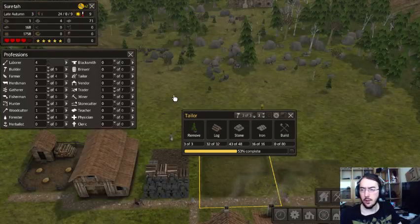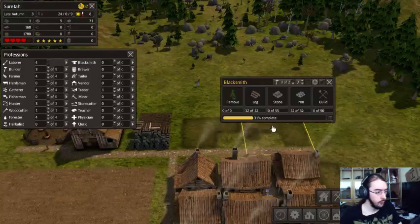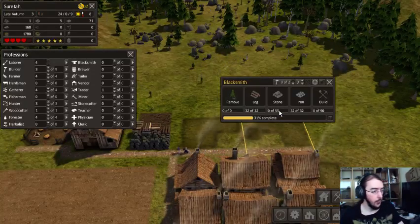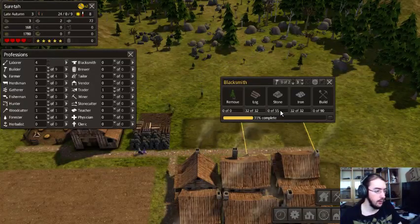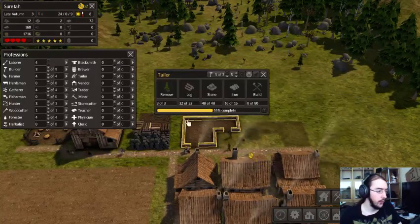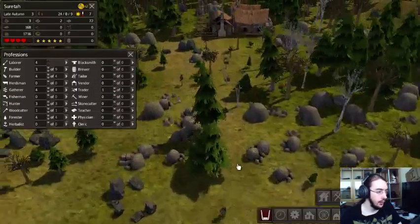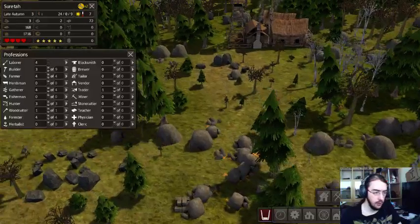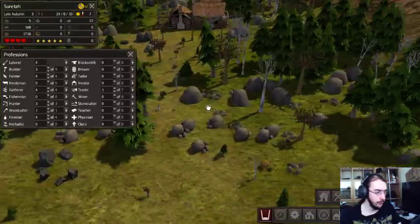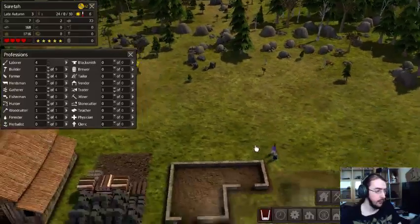Did my title update by the way? It should have. What do we need? We need way more stone — stone is a thing. Can we clear out this stone? That should be fine. Let's get a bit more. That should be plenty.